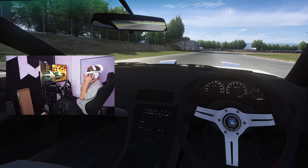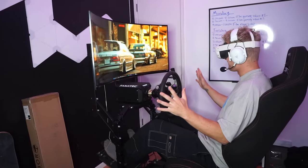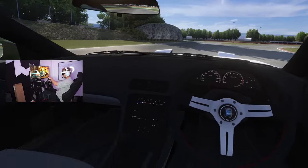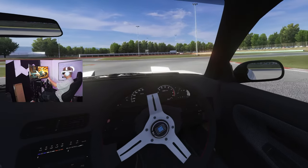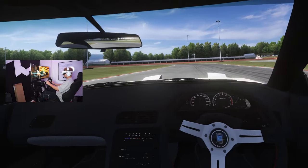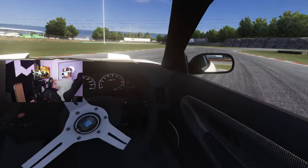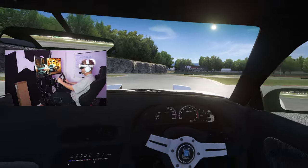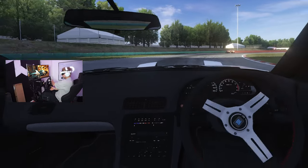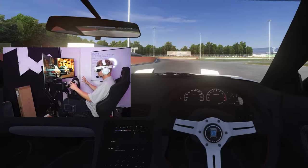I need to set up hand tracking because the Quest 3 has really good hand tracking and passthrough, but I don't know how to set all that up in Assetto. This feels weird — a super weird feeling. We're at the vanilla drift map. I want to get a feel of having the sim move in VR. VR in combination with the sim moving makes it way more immersive.